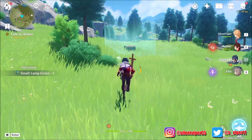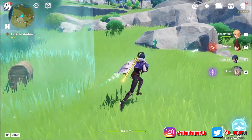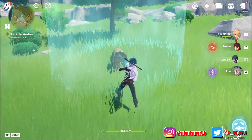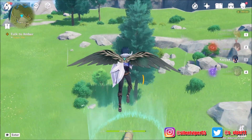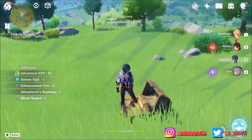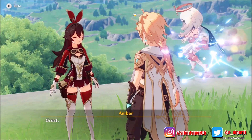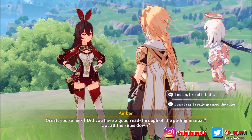This area is protected from something - I can't quite tell. Maybe these things I'm collecting are the key. Oh, we actually have to jump over - so I can't just fly directly. I need to collect those and then fly around. I think she wants us to fly from here using the glider. 'Did you have a good read through of the gliding manual? Got all the rules down?' - Wait, I haven't read it at all.